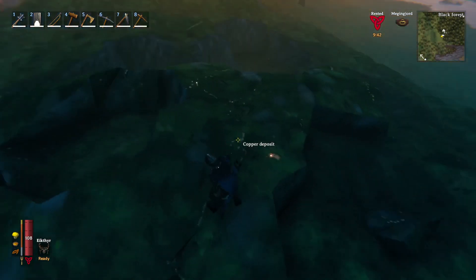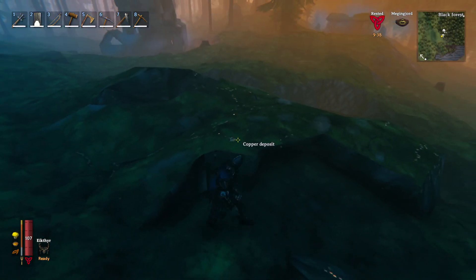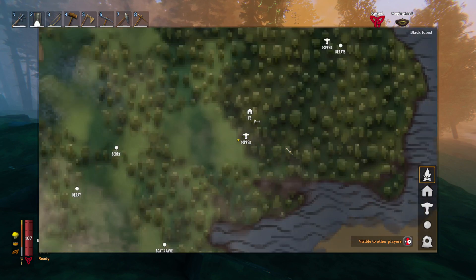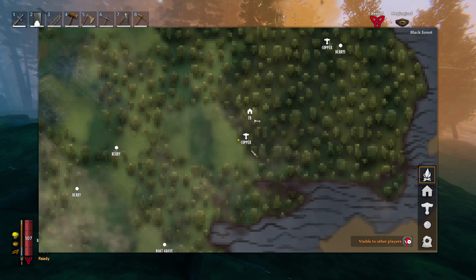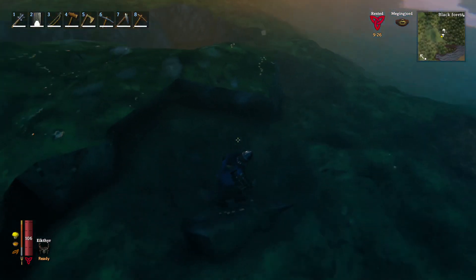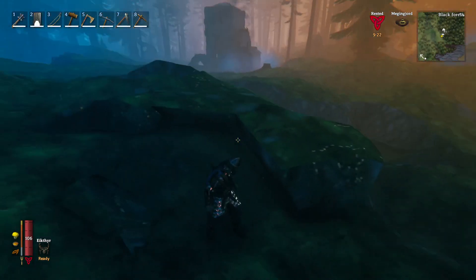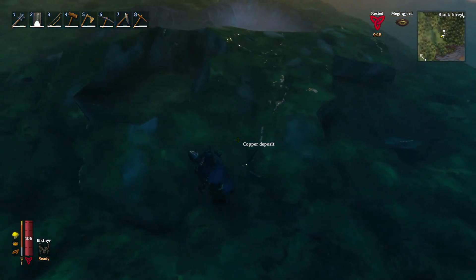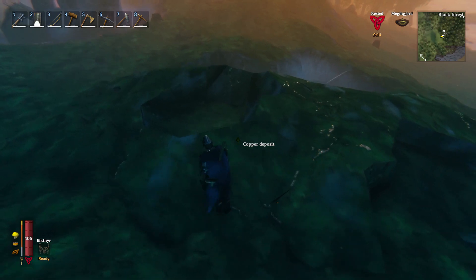I've taken a few chunks of this copper deposit here. Copper is found in the black forest, which, as you can see on my map, is a different color than the surrounding area. I've taken a few chunks out of it because I wanted to show you the thickness of the surface layer. As you can tell as I walk around, it's got a little shiny texture on it. It's pretty easy to notice from a distance because of it.